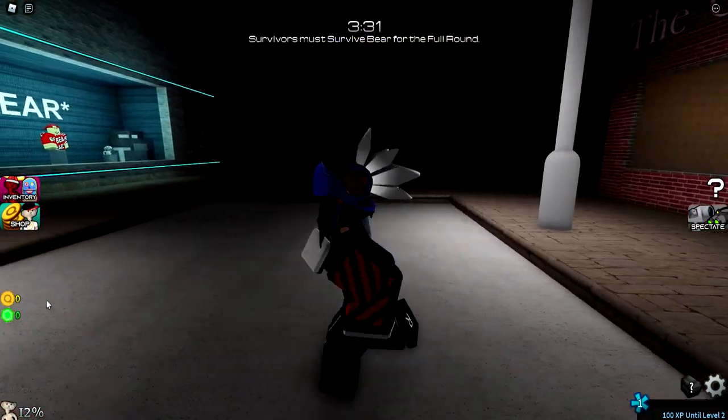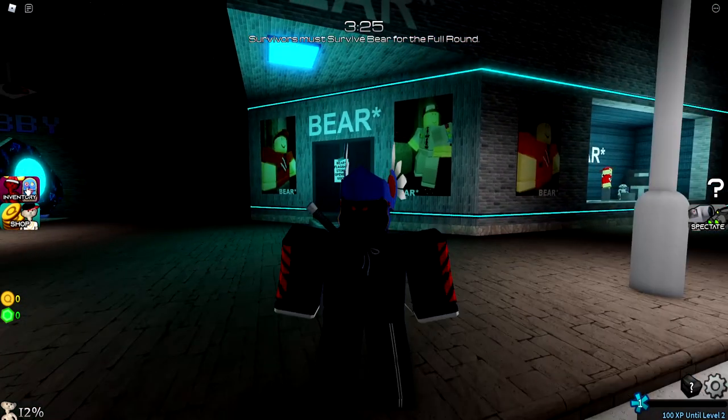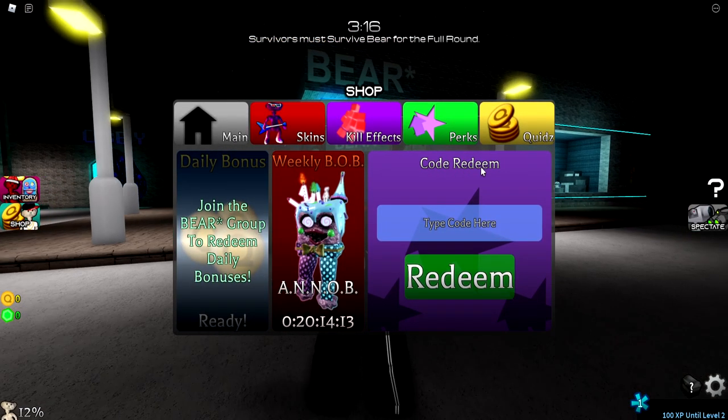So yeah, we have coins and gems in this game. I'm not really sure what the code gives — I'm pretty sure it gives us a skin, like the one year skin. So let's test it out. Go to the shop, go to main, and then you'll see the code redeem option where you can type the code in.